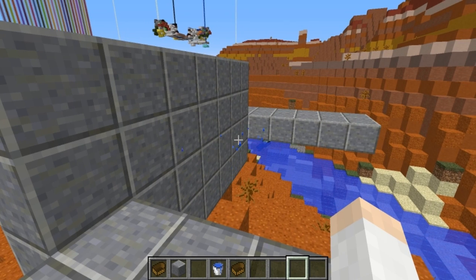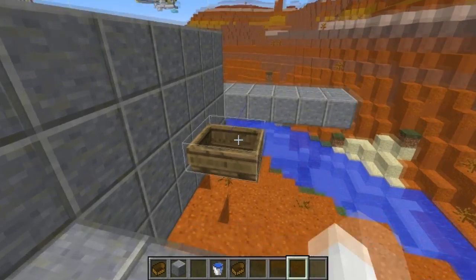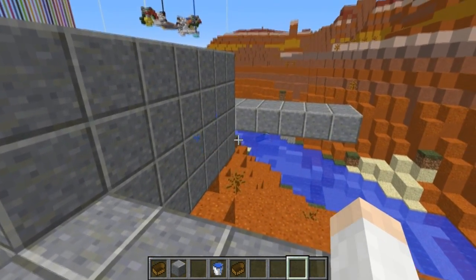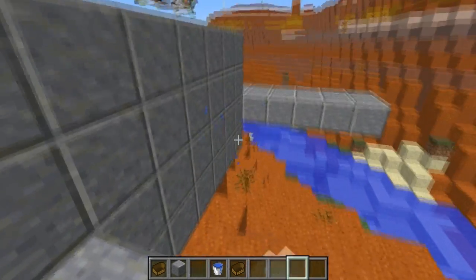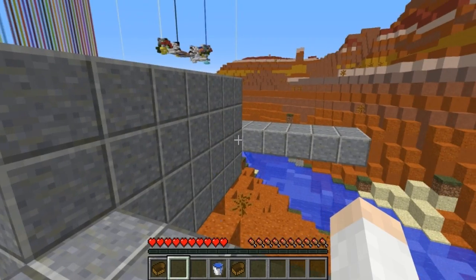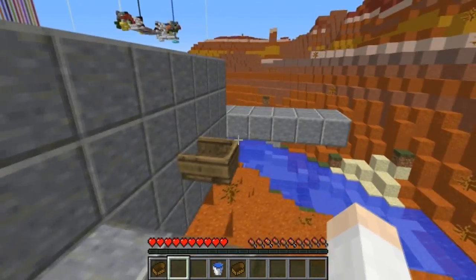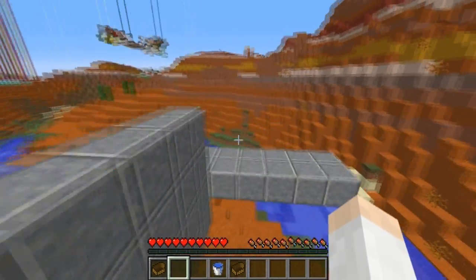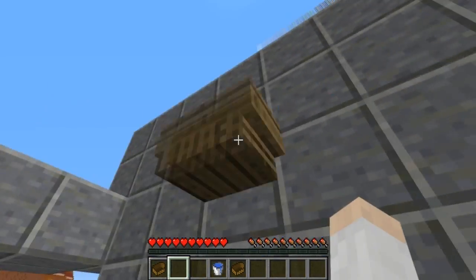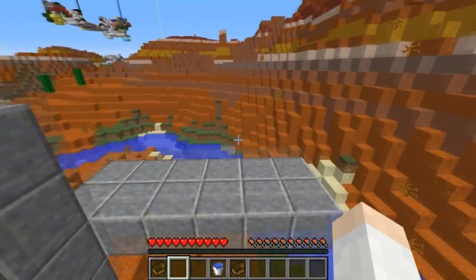If we hit F3+B, you can see the boat is actually traveling through, but you can't hit it — which begs the question, where is the game putting the boat? It does work in survival. You can jump across it but you can't hit it, interact with it, or get in the boat. This was discovered by somebody on Reddit.